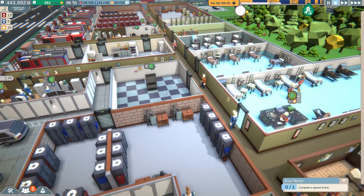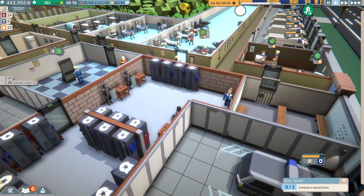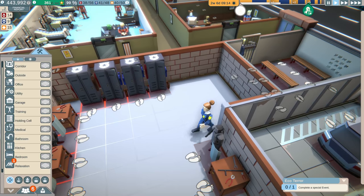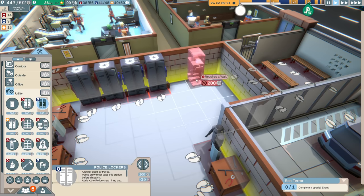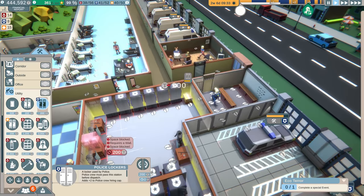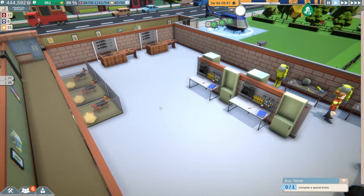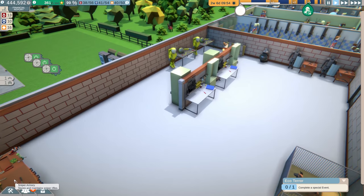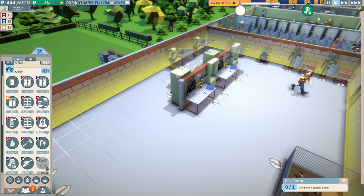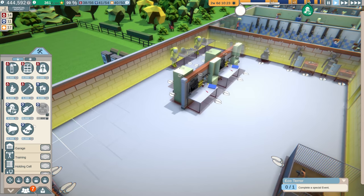We've got plenty of lockers. We've been talking about maybe getting rid of another utility room — we only have two now. We've got the dedicated police one. I think we might add a couple more lockers. Let's go to utility, police — boom, boom, boom. If you missed it last episode, we actually created a brand new utility room for supplies, which I need to start adding to. We don't have enough reputation points right now to get anything new. The drone costs 800 points, so we need 800 points to research it.